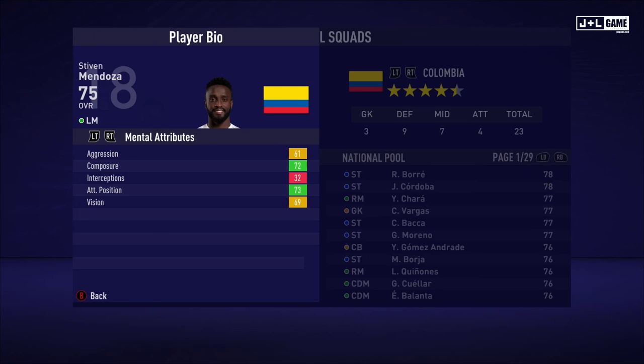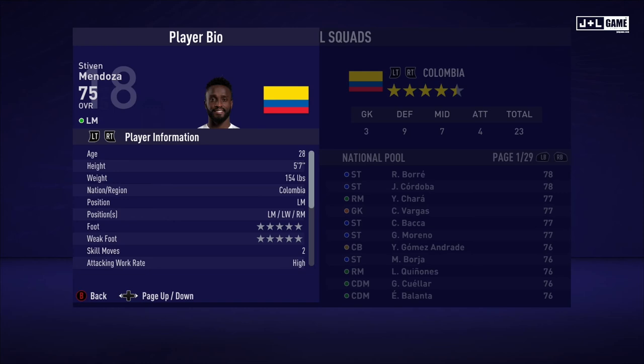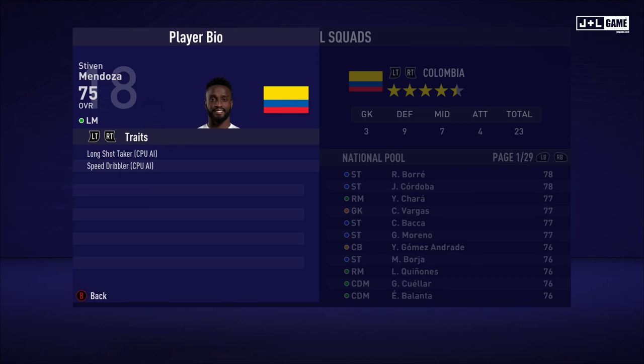Up next, Steven Mendoza. Physical attributes all looking good here, mostly in the green. Mental attributes looking pretty good too — only one red, so not too bad. And his skill attributes are also looking pretty good, mostly in the green. Here is his player information and his traits — two traits being available to Steven.